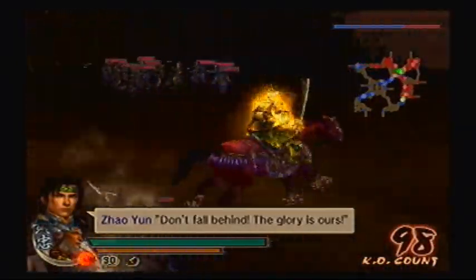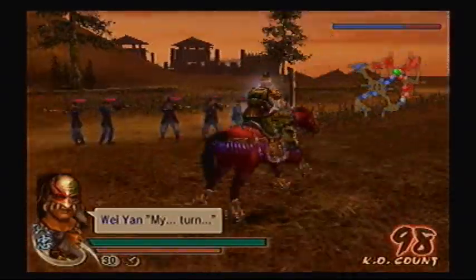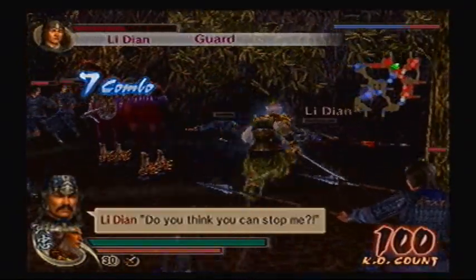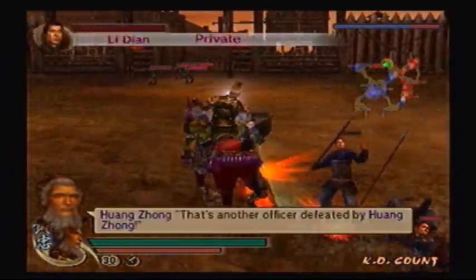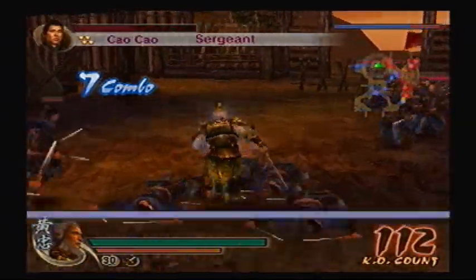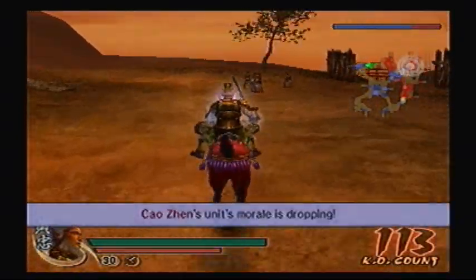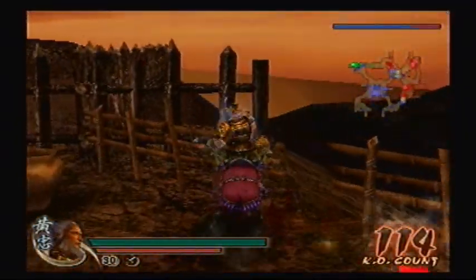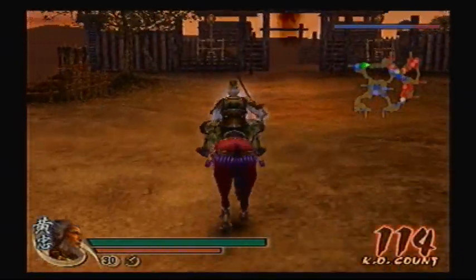Don't fall behind — the glory is ours! Where did the items show up? Oh, all the way over there. Guess I'll be heading this direction anyway. It's always funny though — they're still talking as you're killing them. I don't know why, it just is. There's just something so gratifying about it. The item just sticks out like a sore thumb, right over there. Way of Musou is definitely one of those good items that you can see yourself using if you have extra space.